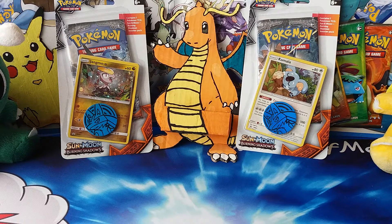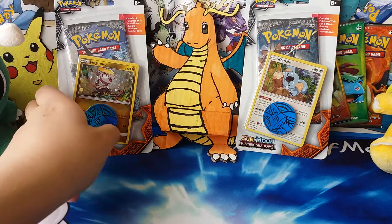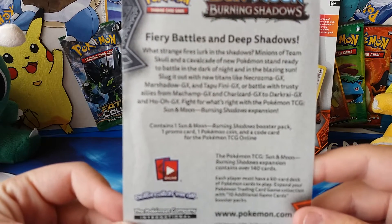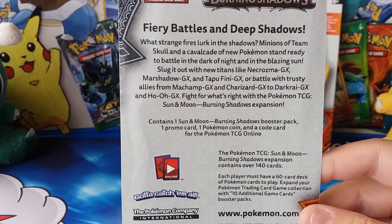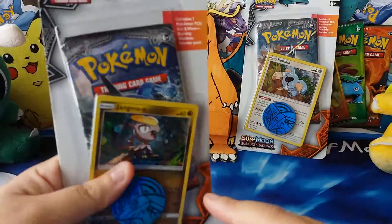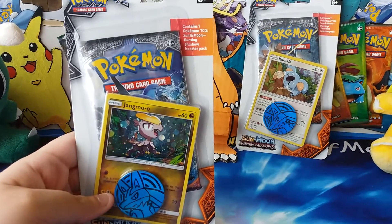What's up guys, it's Raul from Misha and welcome to another Pokemon TCG video. Today I have both of the checklane blisters for Burning Shadows in front of me, containing the Jangmo-o and Komala promo cards and the Lucario coins. I'm going to show you the back of one of these quickly, which you can pause and read, and then I'm going to open both of them up.